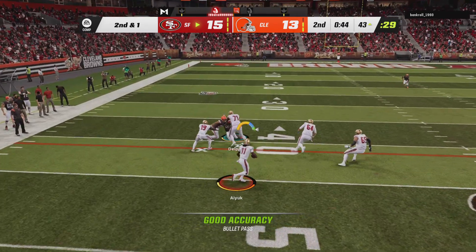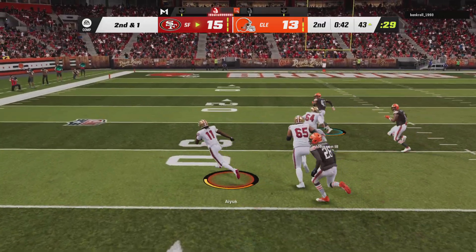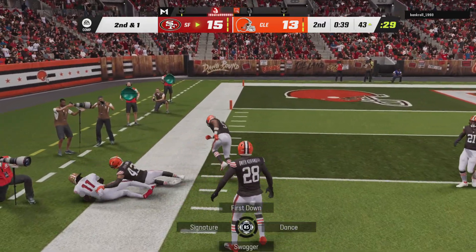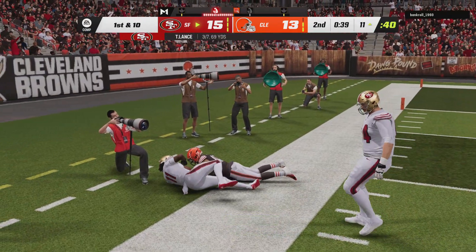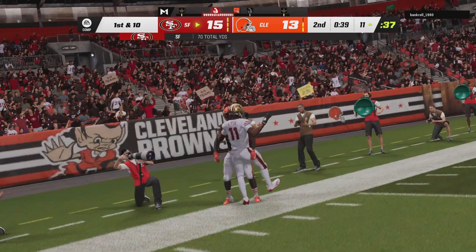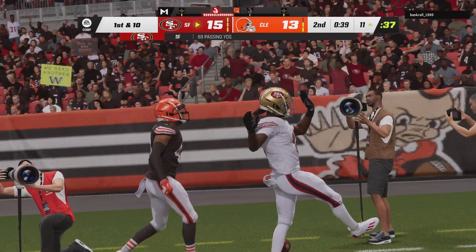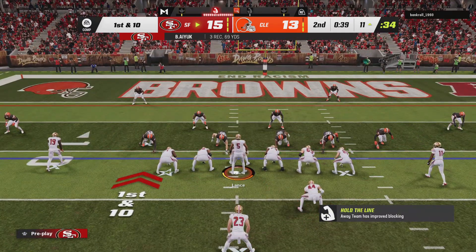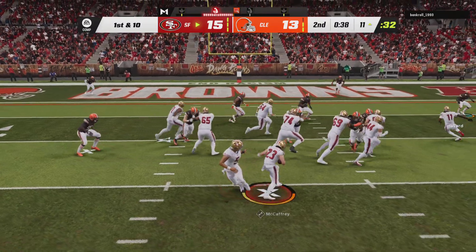Throwing again on second down — Lance gets this into the hands of Aiyuk. Some space here and he's out of bounds, almost gets to the ten — give him 32 on the play. It's not a surprise when you read scouting reports and watch him because you know he's a heck of a player. He is so difficult to get down in the open field — they just want to get him the ball and let him do his thing.